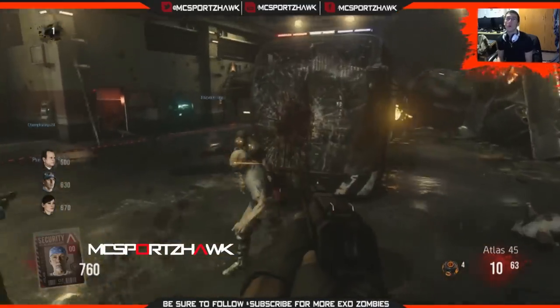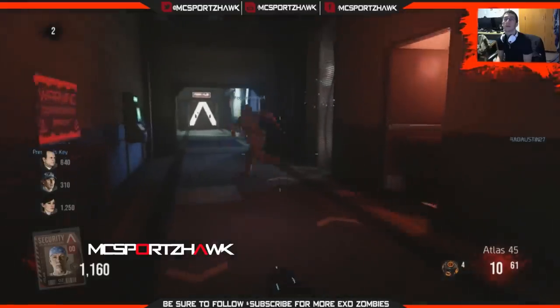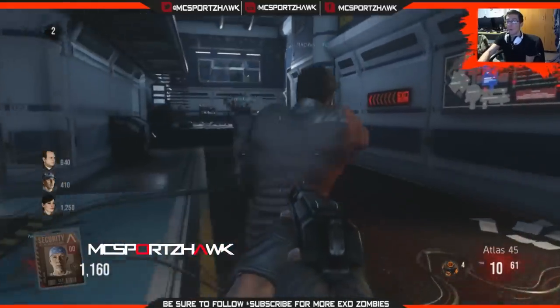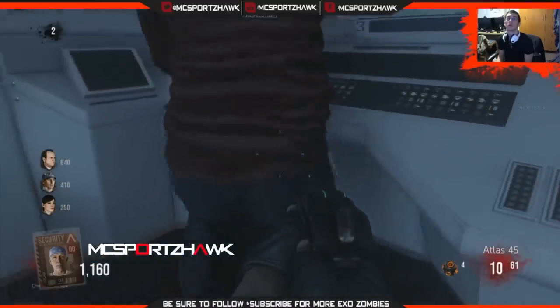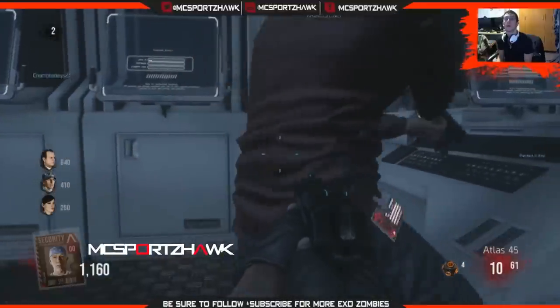So first things first, you get the black box, which you can see right behind the crashed helicopter there. You're gonna take that black box and bring it over here to this computer-ish room. This is the morgue and basically anyone can come over here and put it in. I'm starting out with four players and I'm gonna go to two players and different players along the way, but all the steps are the same. They all work the same regardless.